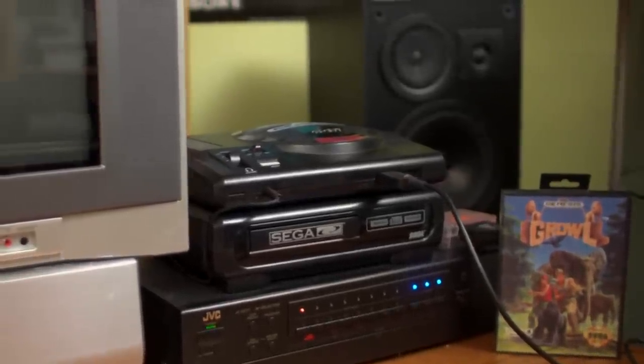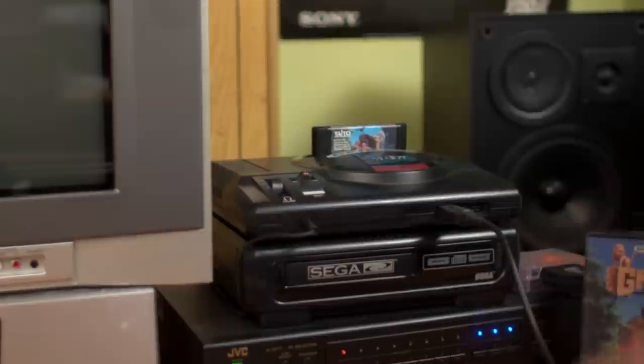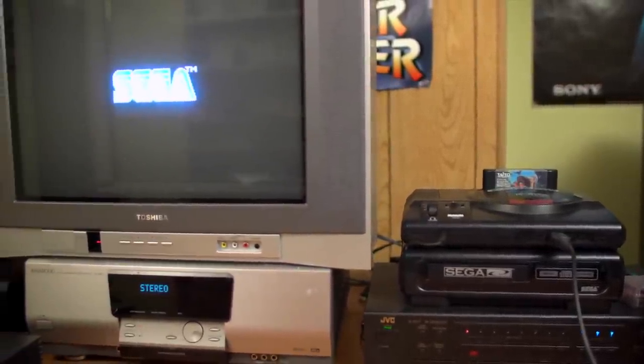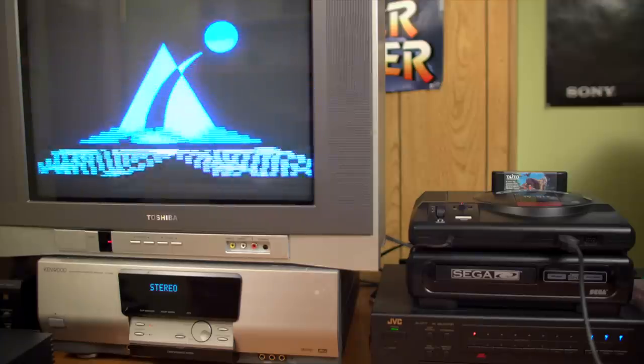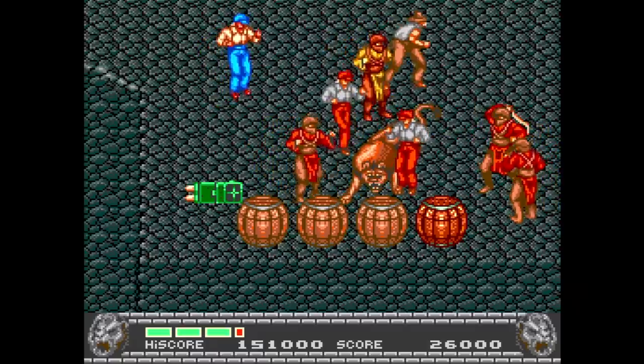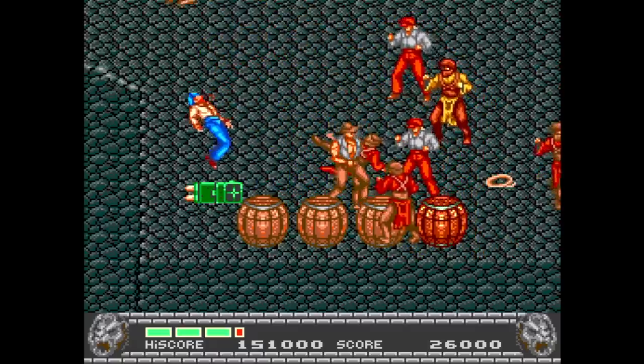Do you absolutely love animals? Do you want to protect them with all your might, even while playing video games? Do you also hate having money? Here's Growl on the Genesis from Taito, released in 1991. This is a beat-em-up where you're fighting evil poachers who have been hunting animals to extinction — apparently all animals except for humans, since this game makes no distinction. You can choose from four different playable characters with slightly different attributes. The controls are fairly simple: you have an attack button, a jump button, and a special button.